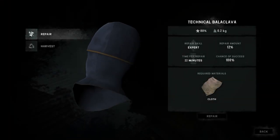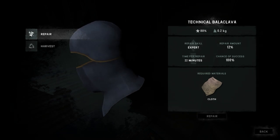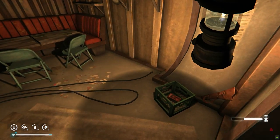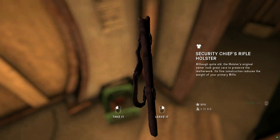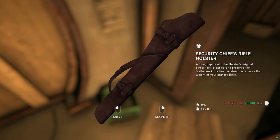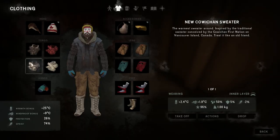The first one I found was the technical balaclava — and it looks like this. The second one I found was this rifle holster. I guess this is supposed to reduce the weight of your rifle, which is a really good thing, because as you know from playing, the rifles are pretty heavy.